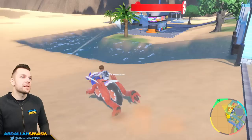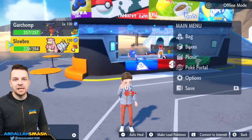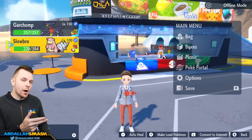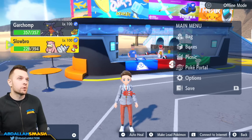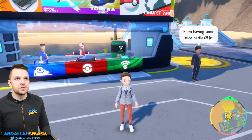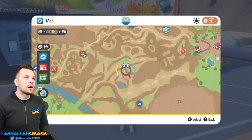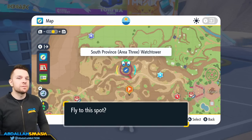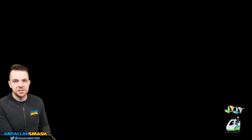Now for the entire moveset. The moveset is going to be Iron Defense, Nasty Plot, Stored Power, and then either Chilling Water or Slack Off depending on what you want for the fourth move. If you already have these TMs, you can get them in the TM machine. Let's find them in the overworld. Iron Defense is found right over here in the mountains — specifically this little island. If you have access to this watchtower, fly over and pick up the Iron Defense TM.